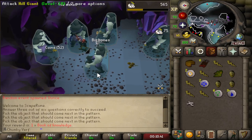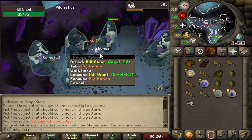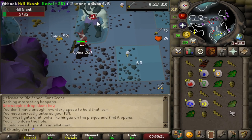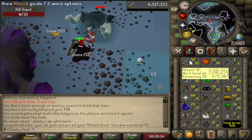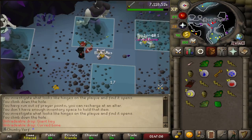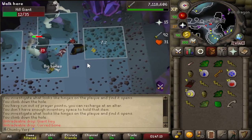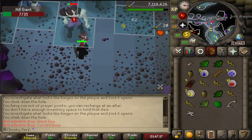Another lamping milestone: 6 Slayer. Levels are starting to get a bit fast at this point. 92 Attack — the halfway mark to 99. Not the biggest thing to go dry on, but just got another Curved Bone — number 11 in the bank. 11 Curved Bones in the bank right now. We'll add that to the collection.